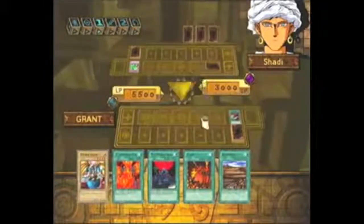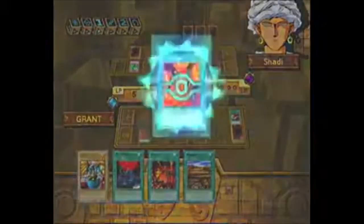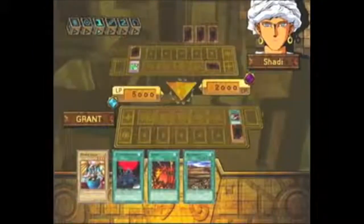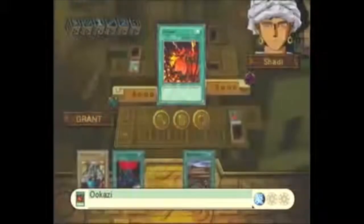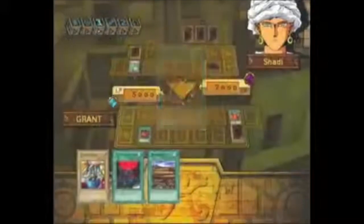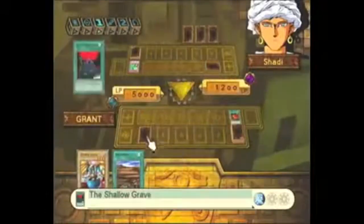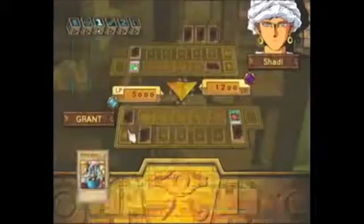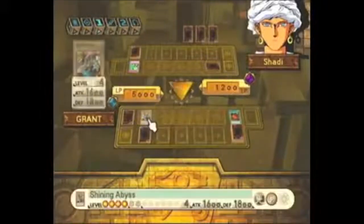Good. One of them was Enchanted Javelin. This'll deal damage to him by 1,000, but it'll also deal 500 to me. What happened? What'd he do? I'll play that face down for now. Oh man, how can people laugh at that? And then I'll play this card.